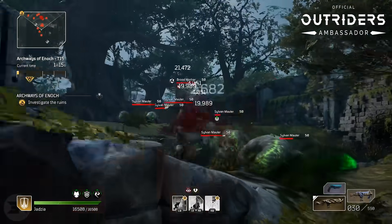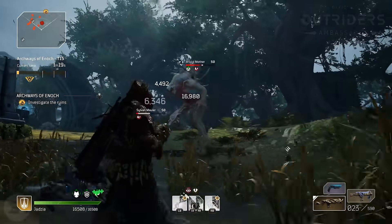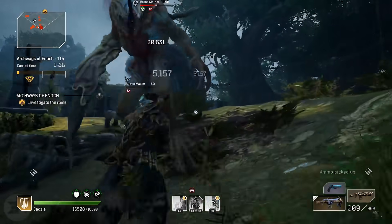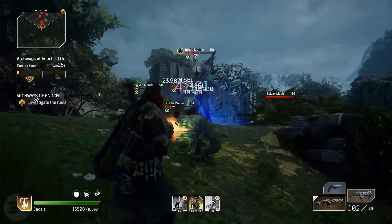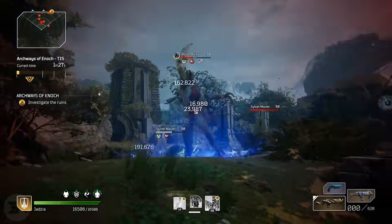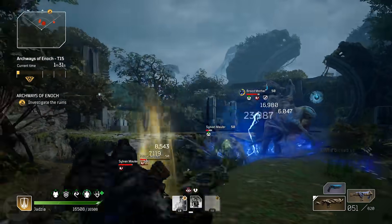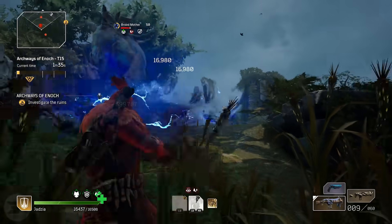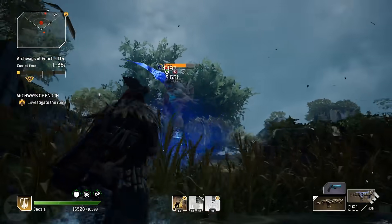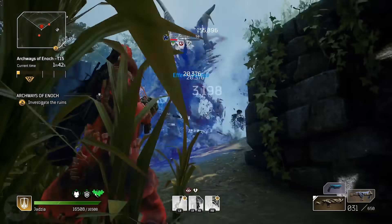For the longest time I was using my old build where it was all about firepower — all about shotguns and using Endless Mass and things like that. It was a pretty decent build, I enjoyed it, it was a lot of fun, but it just wasn't standing up in terms of damage and survivability in the higher end challenge tiers. So I moved off my Devastator for a while, played some other things, went on stream, leveled my Pyro and had so much fun with other classes, but then I thought — I really want to build a bleed seismic build for my Devastator.